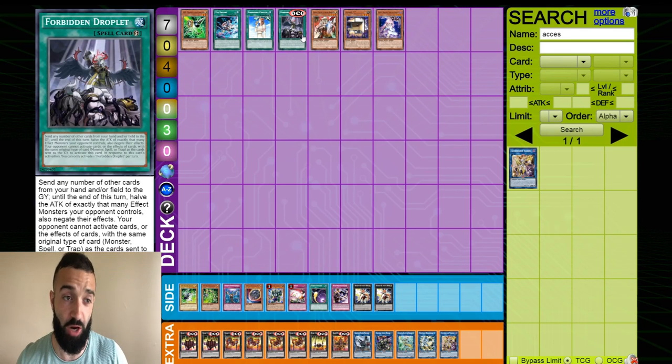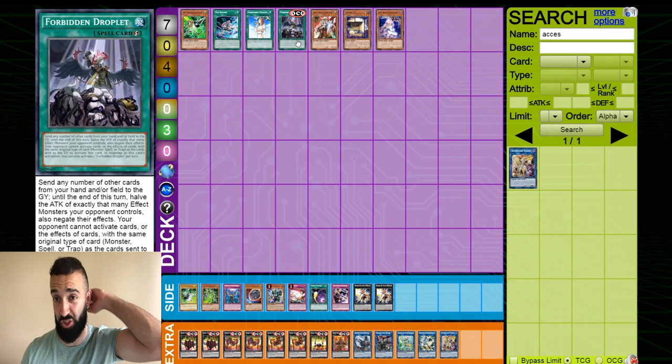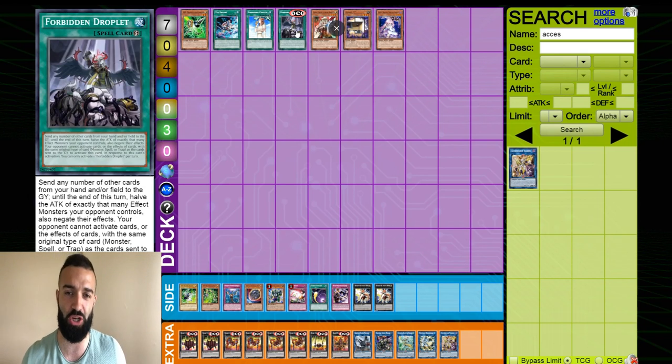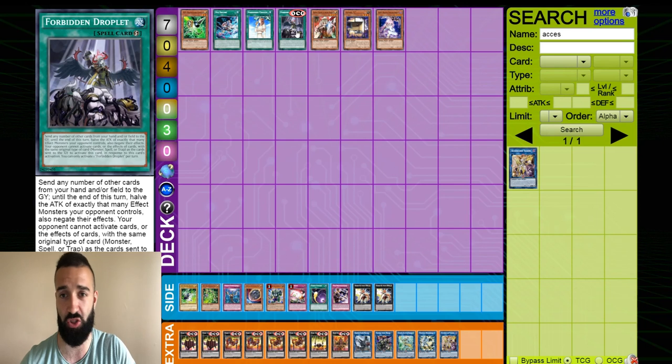Another card that can stop it is Forbidden Droplet. So Forbidden Chalice, meet your new friend Forbidden Droplet. What Forbidden Droplet does: when your opponent attempts to activate Zexal, use Droplet. You send a monster from your hand to the grave. Droplet now instantly stops all monster effects — one monster on the field can't use its effect anymore, it's negated for the rest of the turn. And you can't respond to it if you discard a monster card. So if you do that, your Zexal's dead as well. And if you're playing a Lich and use Forbidden Droplet to send a Golden Lord and a Conquistador, your opponent can't respond with traps — it's like a Red Reboot — and there's no monster effects for the rest of the turn. It's pretty damn powerful.